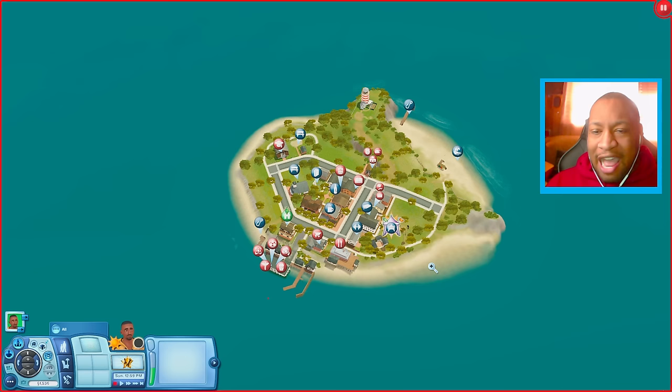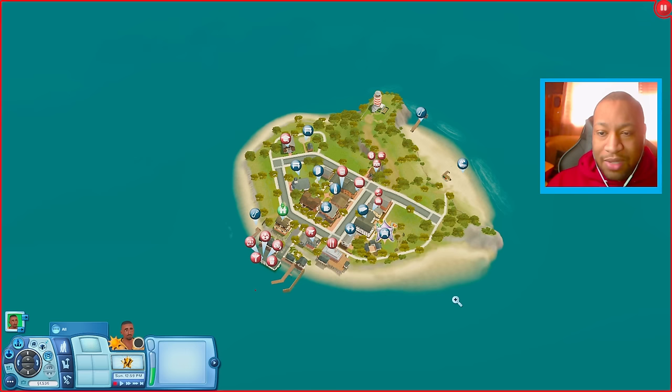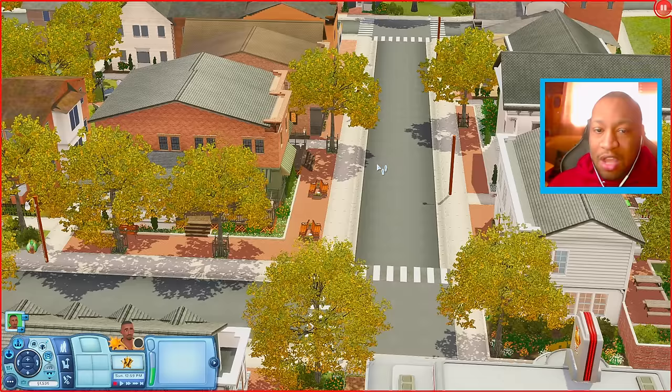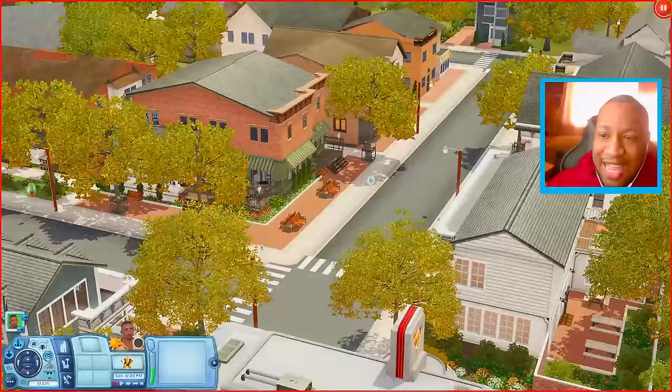The first world we're going to look at is called Kit Island, by 99 Sims on the Wall. I feel like this world is a hidden gem because not that many people talk about it, but it's so nice. It's a New England inspired world on a little small island. I like the Cape Cod and New England aesthetic, and I also like small worlds in The Sims 3.